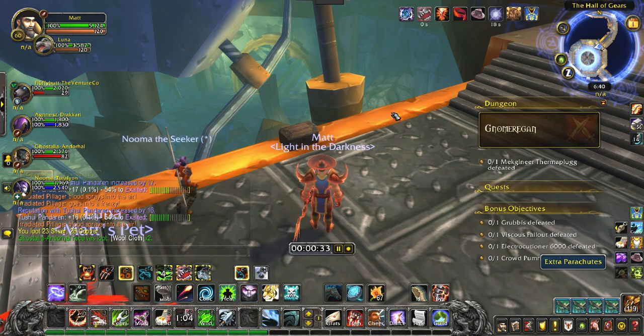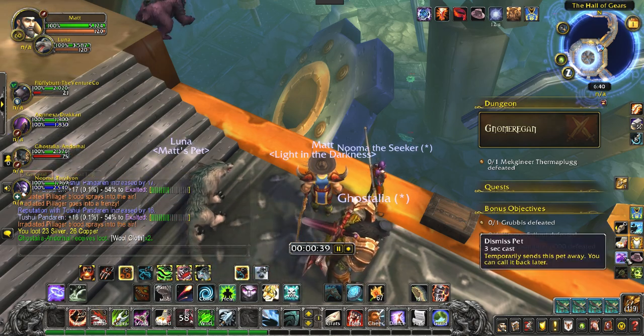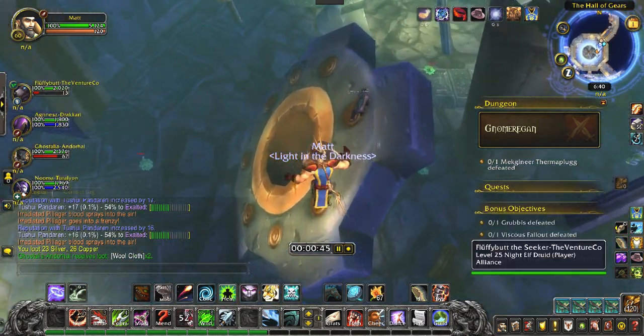Head over here and click on this — that should put a parachute into your inventory. Get that on your bar where you can use it, and dismiss any pets that you have. You're aiming for that big gear down there. Jump, hit the parachute, and land on the gear hopefully.